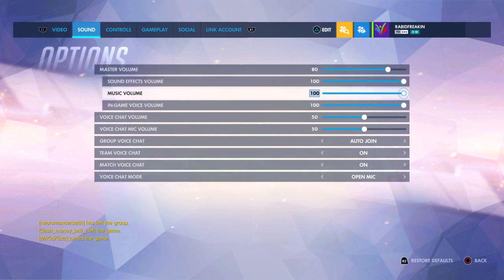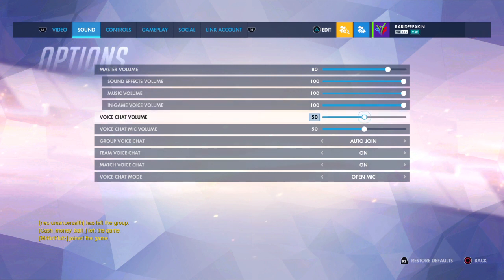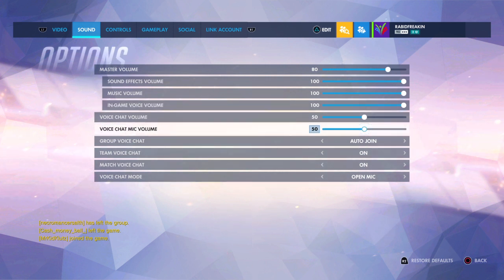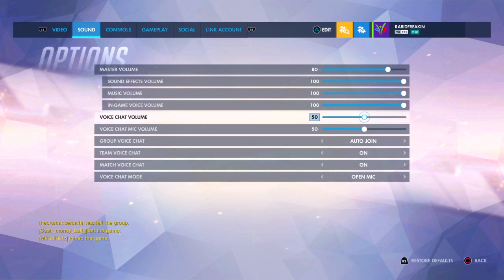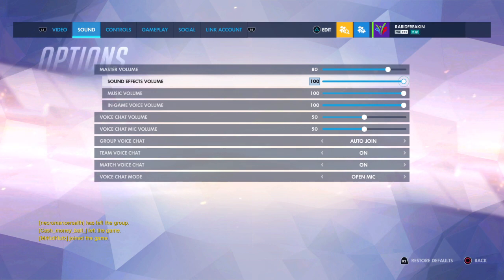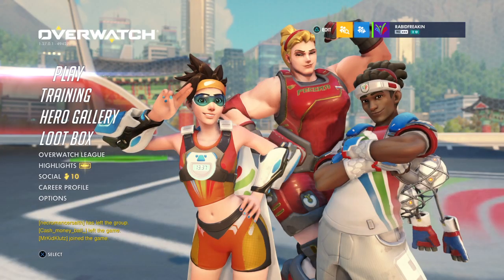Now the important part: you want to set your voice chat volume and your voice chat mic volume to 50. This will actually reduce the ear-raping loudness and all that. That's all you gotta do — sorry for the short video.